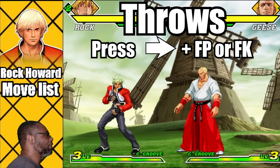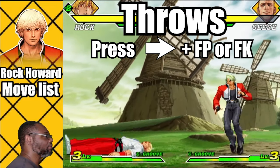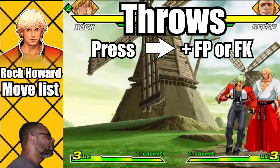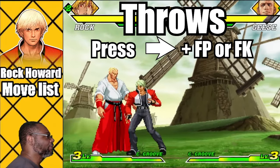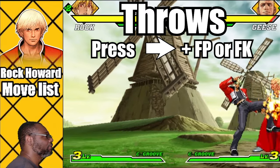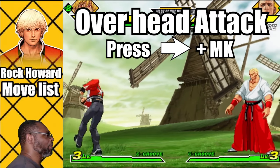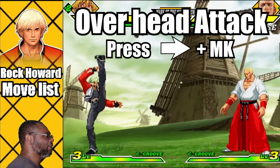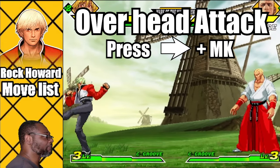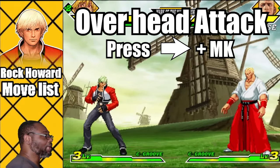Kokosan is Rock's punch throw. Press forward and fierce punch to execute. Grappling Upper is Rock's kick throw. Press forward and fierce kick to initiate. Forward and medium kick appears to be a different attack, and it looks like it might be an overhead attack. If it's not an overhead attack, please let me know in the comments.